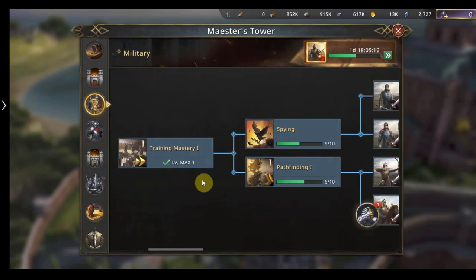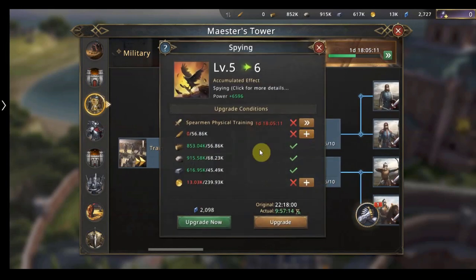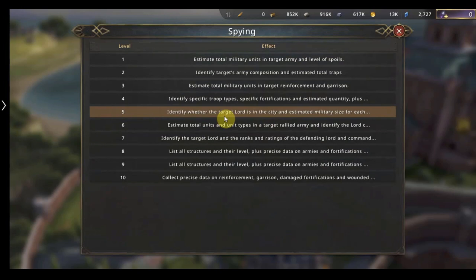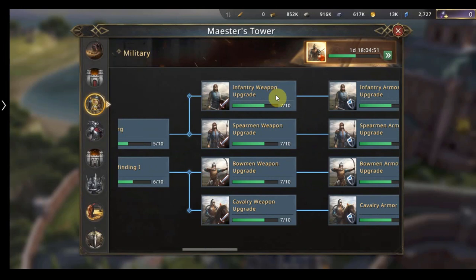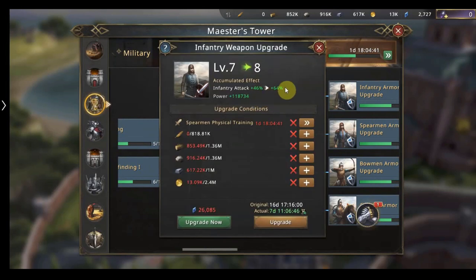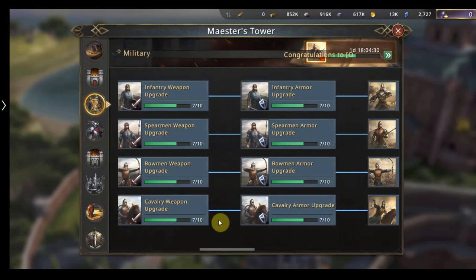Now the most important part that people think is troop training. Here you can see spying — when we're doing a spy on someone and checking out their castle, we send a scout and see what's in it. Pressing on it will tell you what each part does and how it can increase your scouting. Here you can see the infantry section. We have four sections: infantry, spearman, bowmen and cavalry. This is weapon upgrade — it will increase the attack of each individual troop type. At level 8 we get 64%, at level 10 we get a massive 135%.